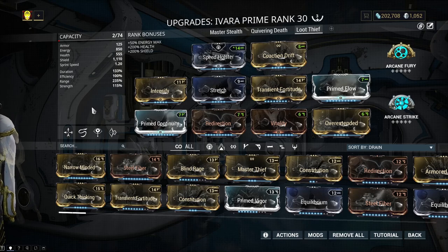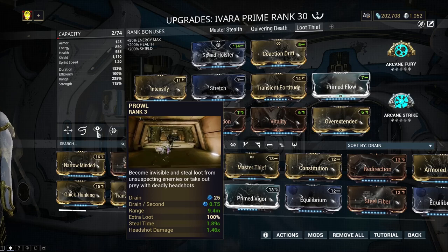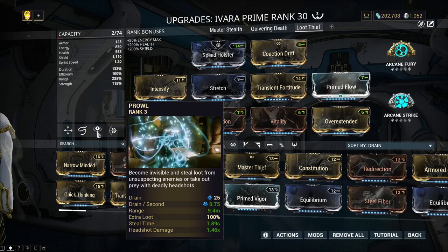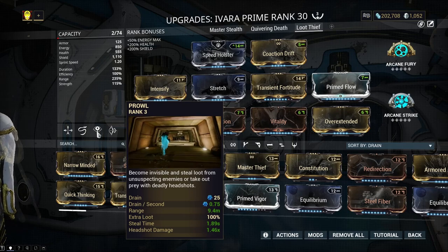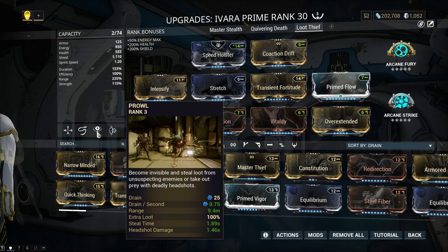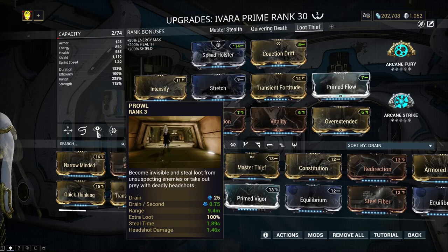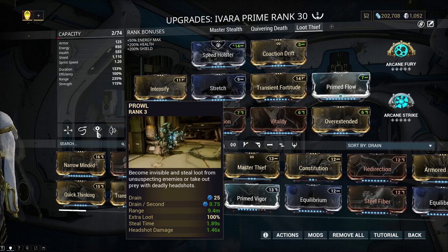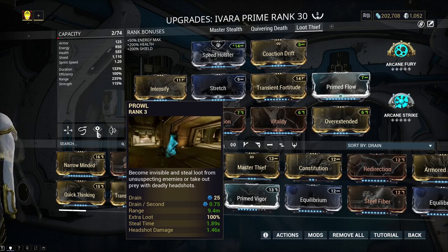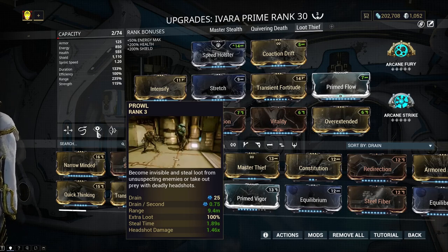With those builds out of the way, the prowl stats with this setup are 0.75% energy per second, a range of 9.4 meters, and a steal time of 1.89 seconds. That's relatively good — I'd like closer to one second but this is just fine. Even though sentients move quickly you can stay within reach pretty easily. Not worried about the headshot multiplier since you don't really get headshots on sentients, but the energy cost and ability range are definitely helpful.